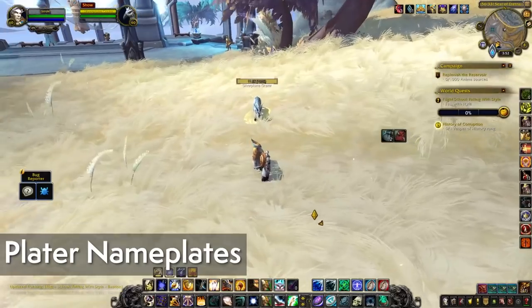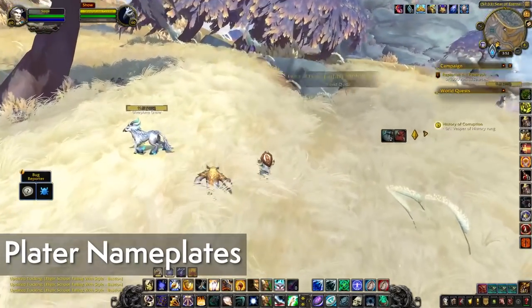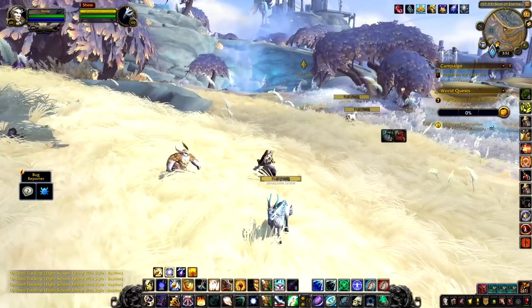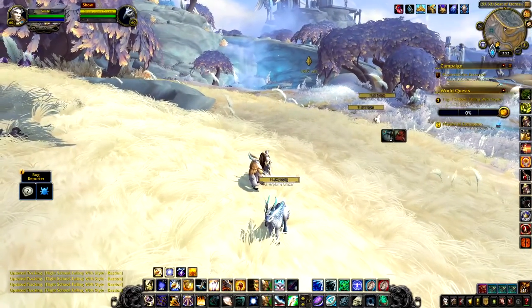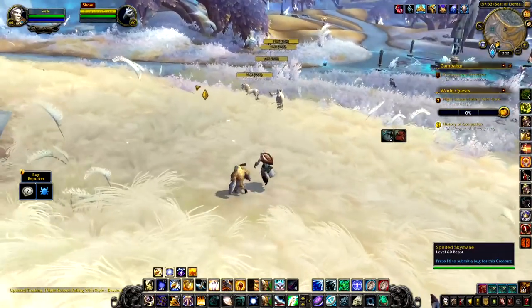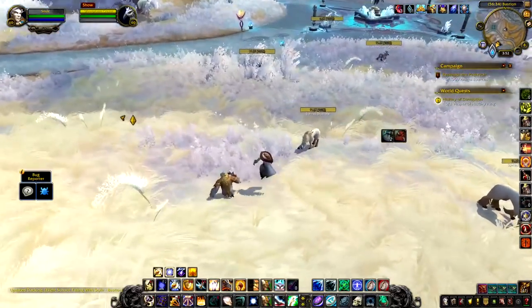Since we're out here you can see nameplates — I'm using Plater, which is working right away with 9.1. You're seeing a default skin so don't give me too much trouble for the lack of style, but this quickly became a favorite nameplate add-on for its versatility, options, and the community behind it. There are plenty of skins you can download if you're looking for a quick solution.